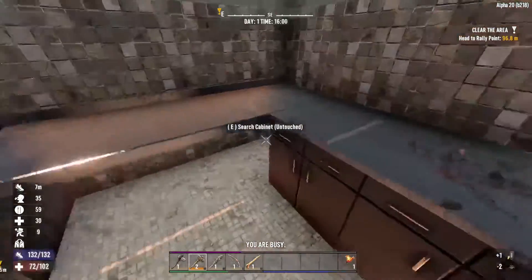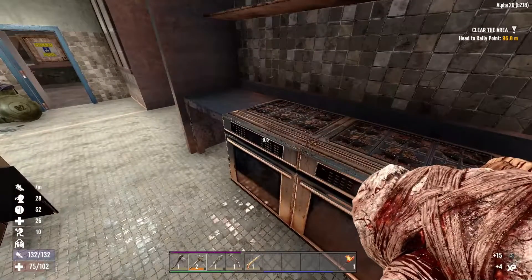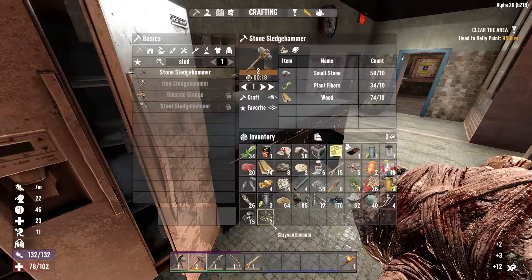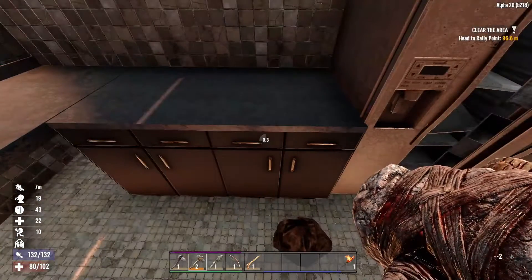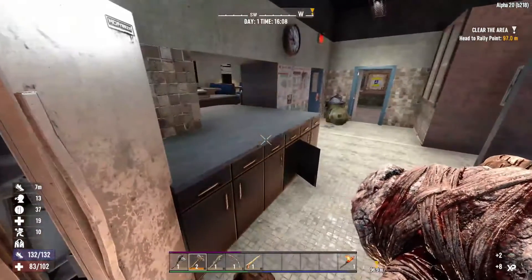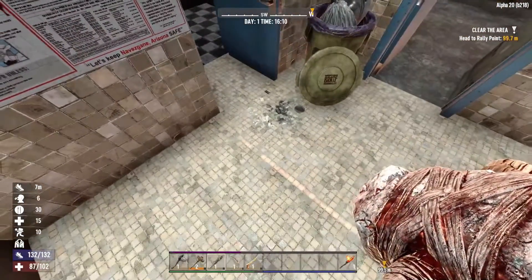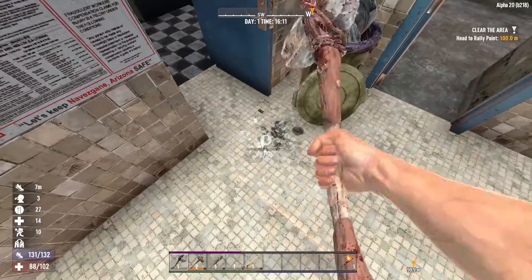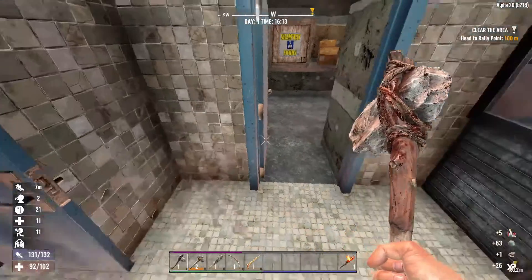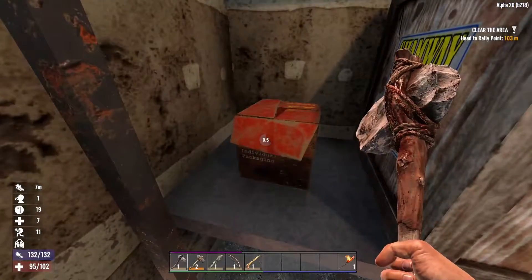I'm curious to see what people are going to do about this, but if you have a way blocked off — like the old classic one-block-wide pathway that's two blocks high with a hatch every single block — apparently zombies now can try to crawl through one-block gaps, which is really cool. Oh, look at this new texture on the spoil trash — nice!